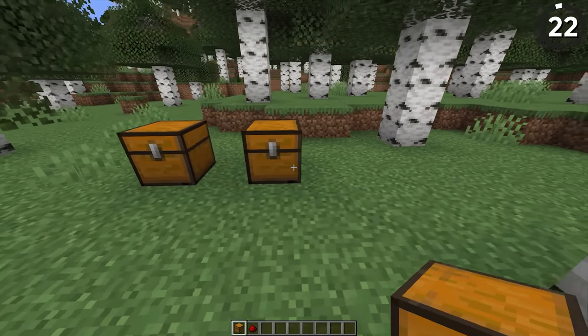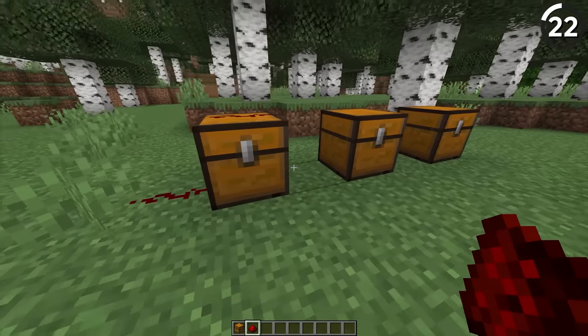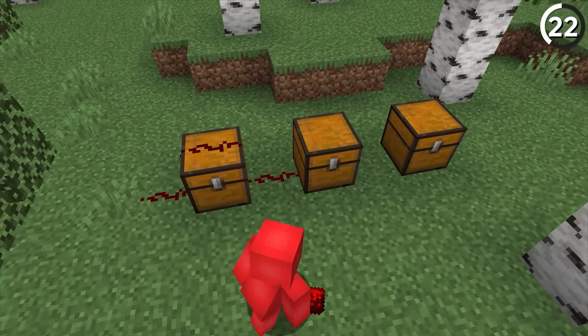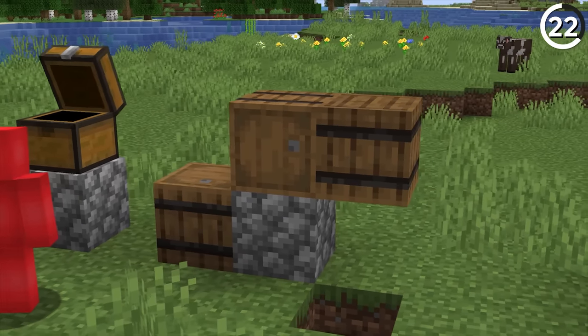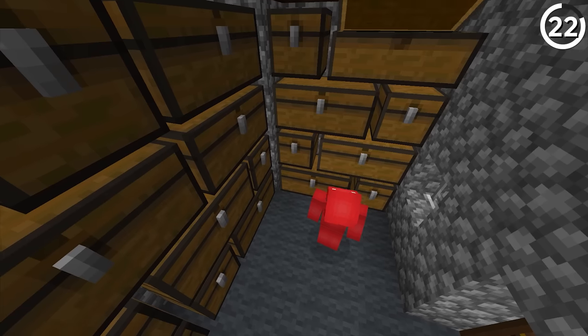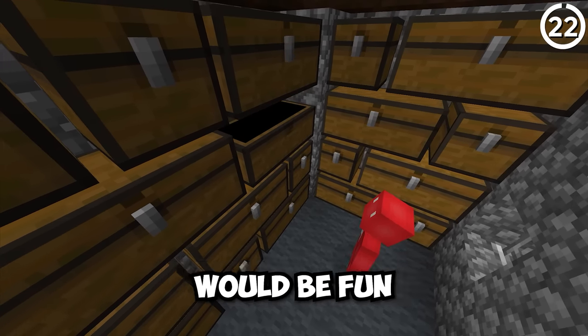Did you know that chests used to be a full block in size? Not only does that look weird to see today, but it also meant you could place things like redstone and torches on top of chests. Having the ability to do that in recent versions would be a really welcome change for redstone. While barrels do serve as a middle ground for this, you can't use those for double chests — you only ever double barrel a shotgun. Being able to mix all of this storage with all this functionality from the past would be fun to explore.